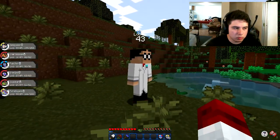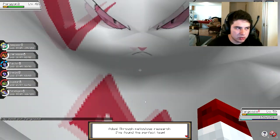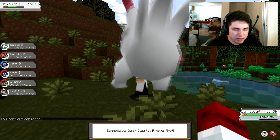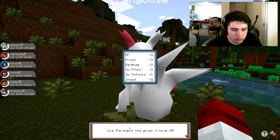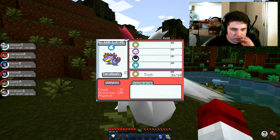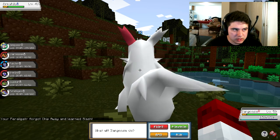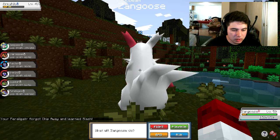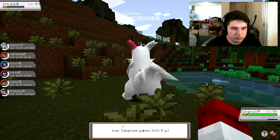Ivysaur level 25. Oh trainer — bro, have I been waiting for you! Dude, you ain't got nothing on me now — I remember when you kicked my ass, now it's all bad for you. Boom, dead! Did anyone level up? Dratini and Feraligatr! Let's hit Mawile with another Close Combat — boom, dead!